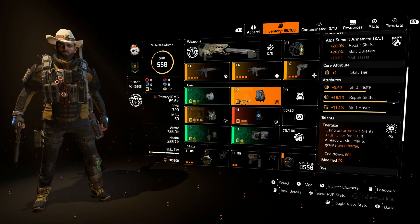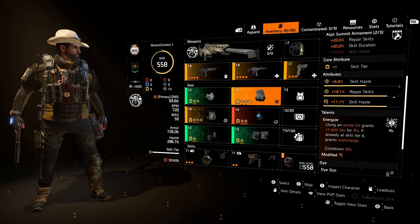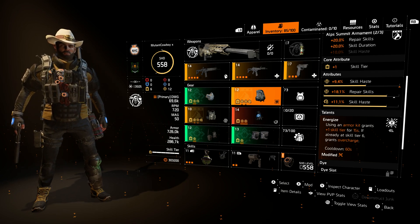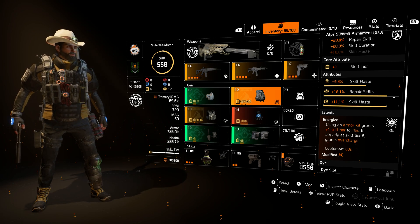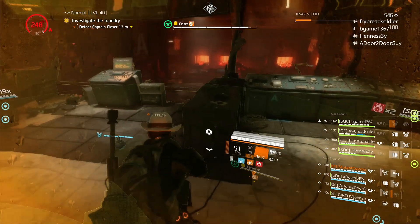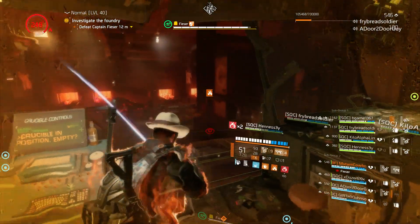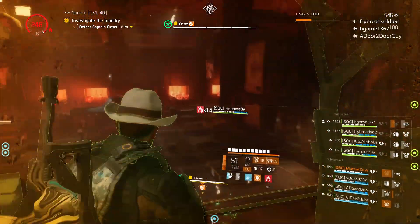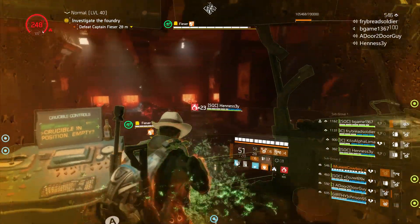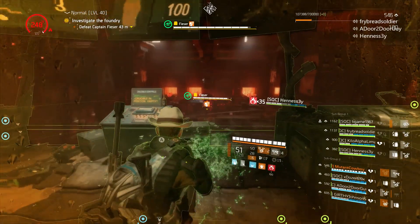My backpack is my first piece of Alps Summit — that's for the skill repair and the skill duration bonus. I am using Energize on this, so whenever I use an armor kit I am getting overcharge. This goes into the specialization where I can reduce that burn time. So basically, whenever I am on fire, I am not hindered directly from actually being able to heal the tank if needed. Obviously I still do get burn — it doesn't completely remove it — but it will help reduce the amount of burn that I take for a short period of time.